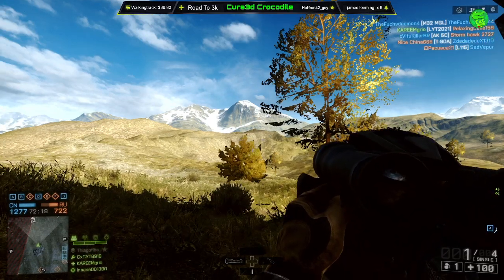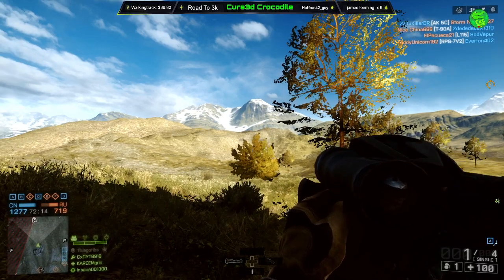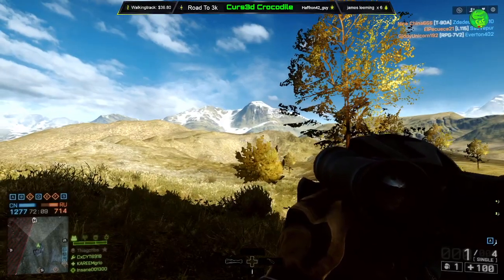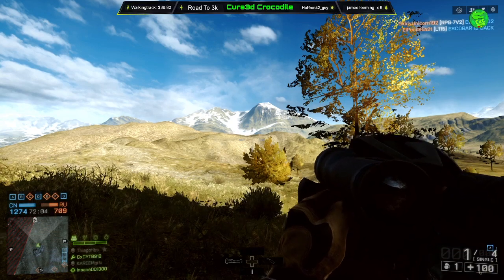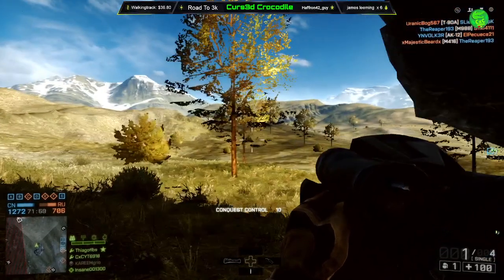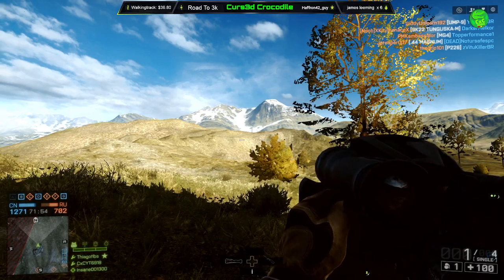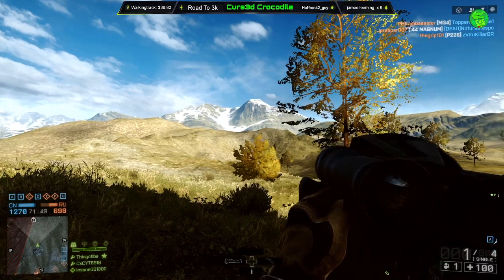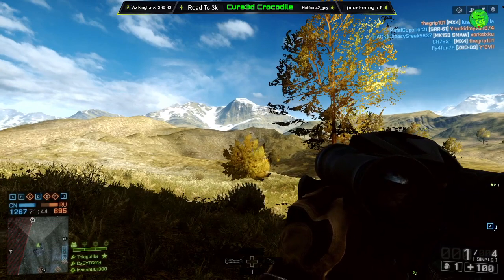Hello ladies and gentlemen, welcome to a quick easter egg video. Today I'm going to be showing you something pretty creepy but pretty awesome. We are back on Battlefield 4 — as you can see I am armed and ready with a rocket launcher. If you enjoy, drop a like and let me know what games you want me to check out next easter egg wise. So yeah, we're on Goldman's Railway on Battlefield 4, and this is a sasquatch slash yeti easter egg. As always, check out the other videos I upload, and thank you for watching — let's get into the gameplay.